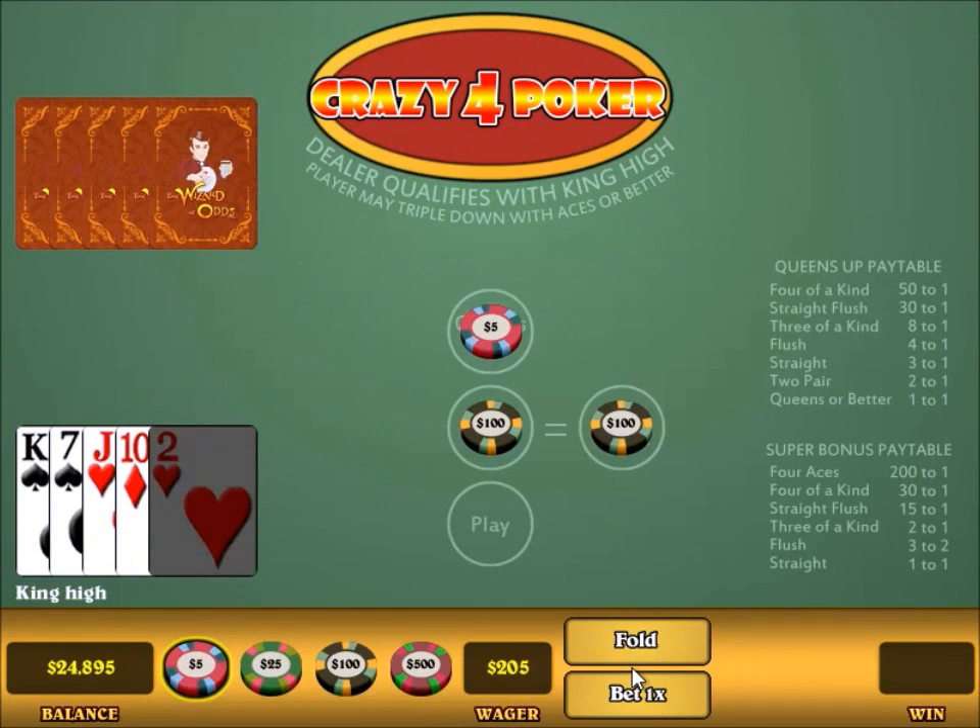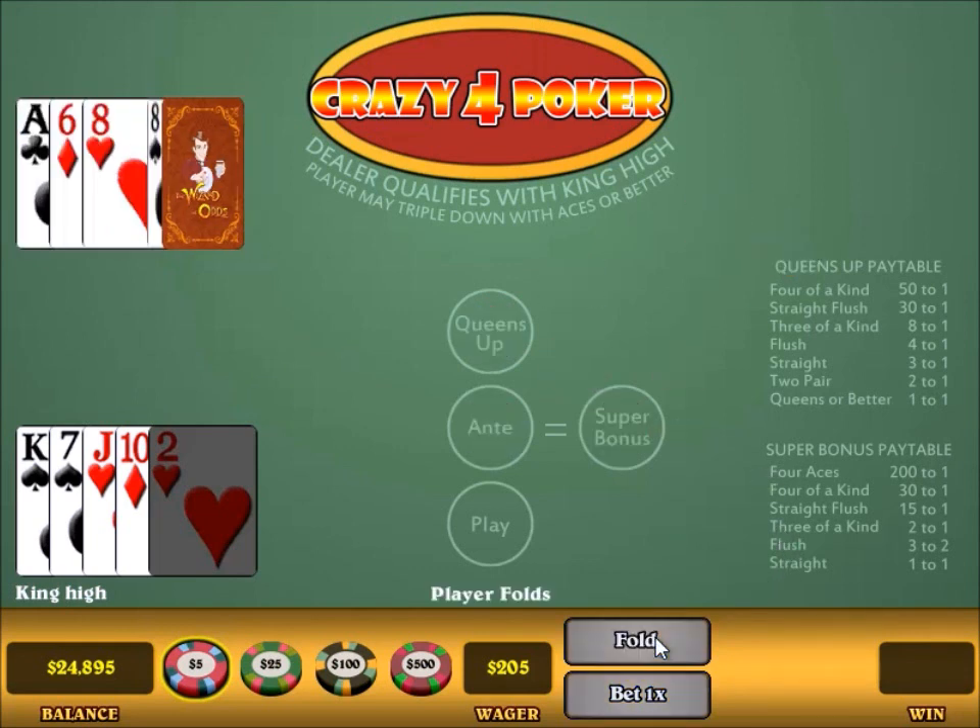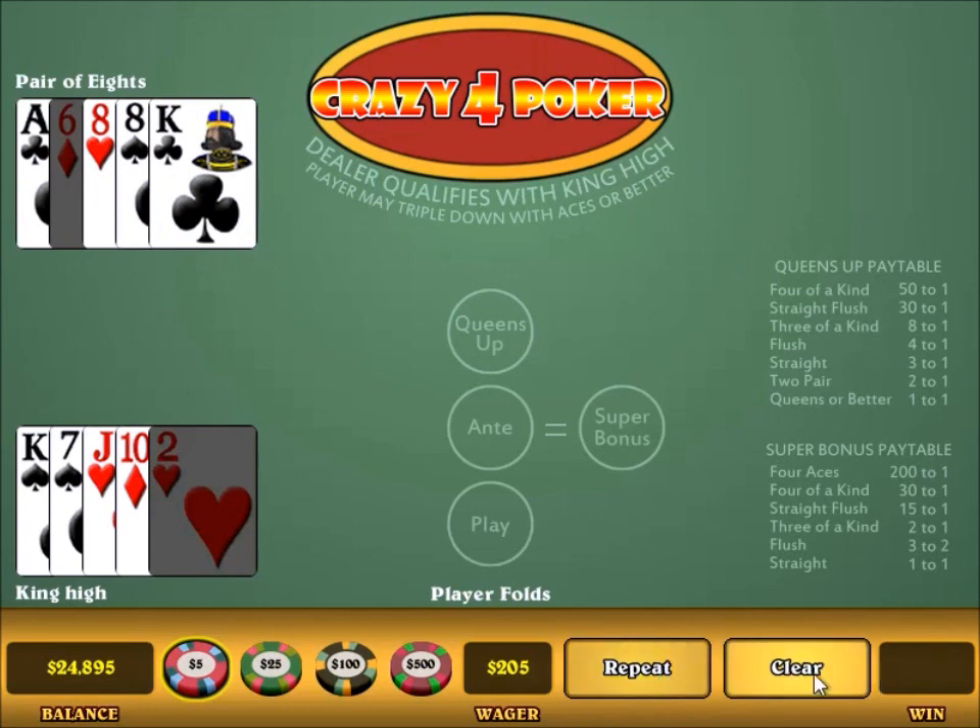So here I have a king high. Let me tell you the strategy of the game, which is really simple. The lowest hand that is raise-worthy is King, Queen, 8, 4. So is my hand better than King, Queen, 8, 4? No, it is not. I do have the king, but my second highest card is only a jack. It would need to be a queen for me to consider raising. So because it is barely under that borderline case, I am going to fold.